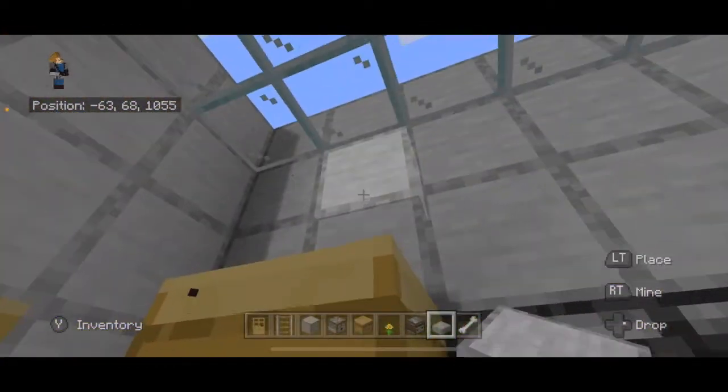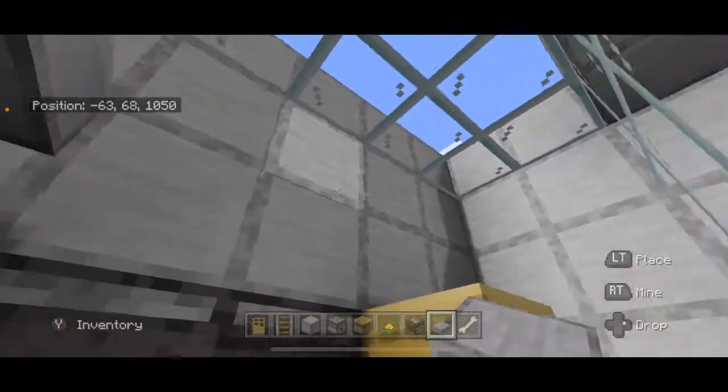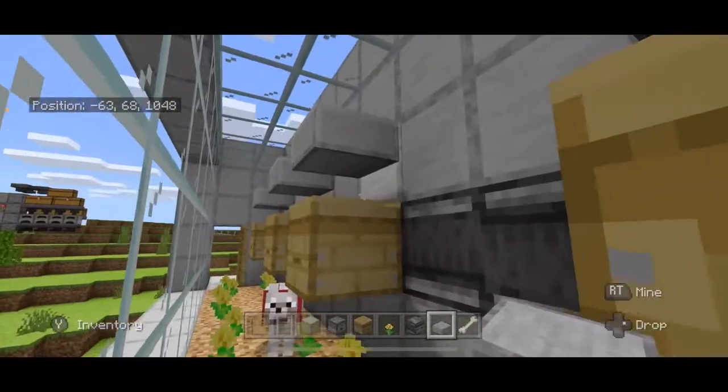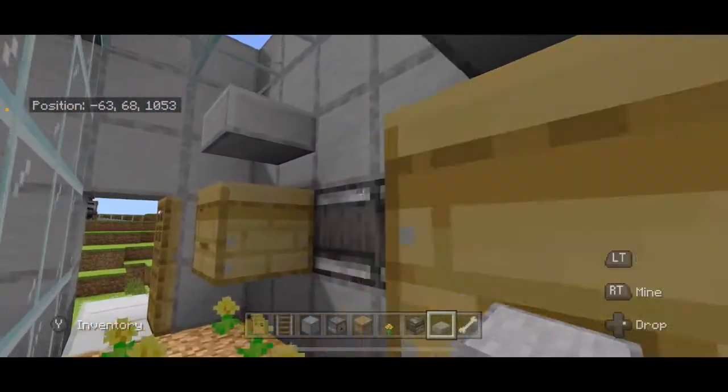Also come in here and place slabs right here, on top of each one of the beehives — that also prevents the honeycomb from falling on top of the beehives.